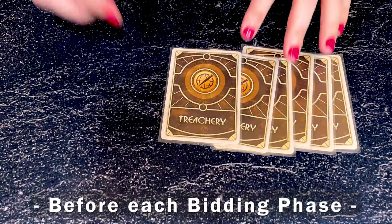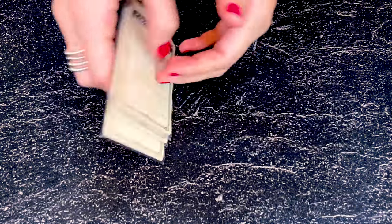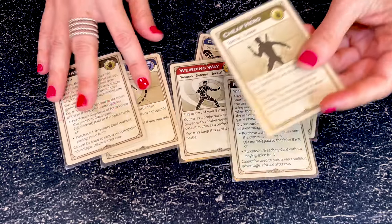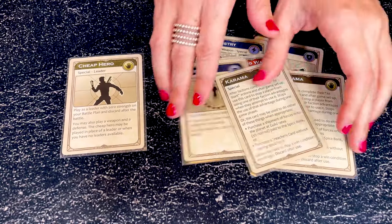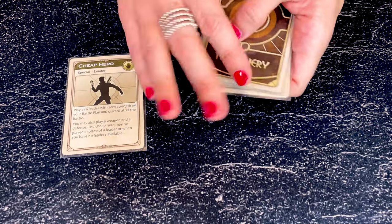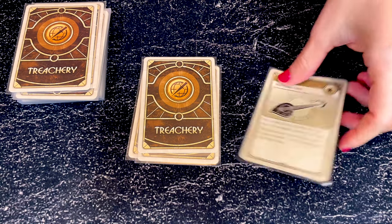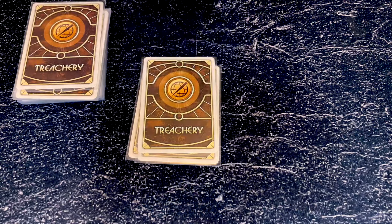Also, before the bidding phase starts, the Ixians draw one more treachery card and look at all of them. The Ixians then select one card and place it either at the bottom or the top of the deck, then shuffle all the other cards and build a deck ready for the bidding phase. Finally, in an alliance, after an Ixian's ally purchases a treachery card, they may immediately discard it and draw the top card from the treachery deck instead.